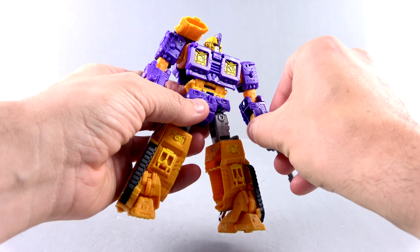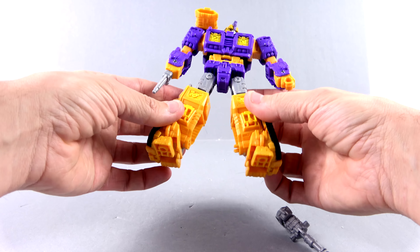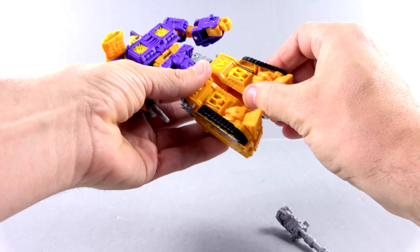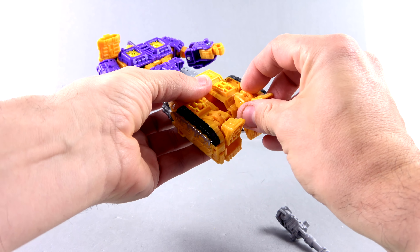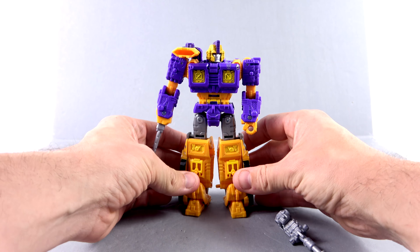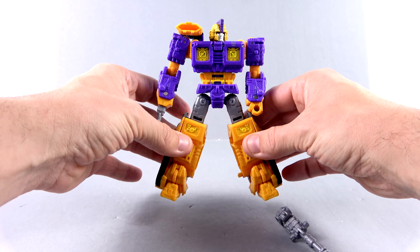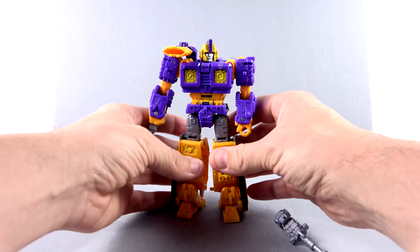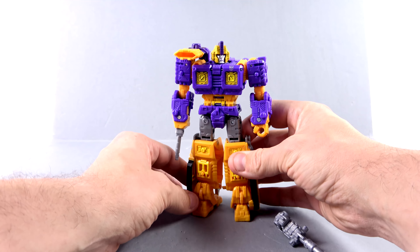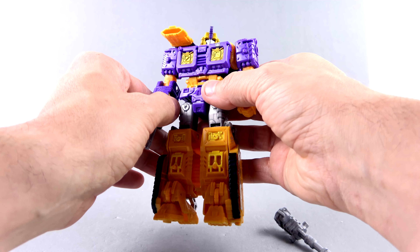The only thing that bothers me a little bit would be his legs. I've got him very spread out because they're on pretty solid ratchet joints that, when you keep the feet there, kind of keep his legs pretty close together. It looks a bit weird. That's about where it wants to go before you go out to the next ratchet position. So I wish it was a little bit more spread. I mean, it's not terrible — it's definitely a nitpick. The overall figure really does look very nice.